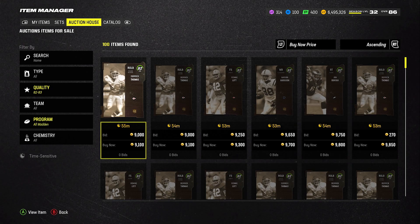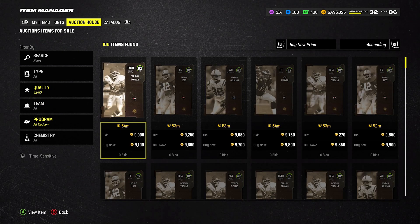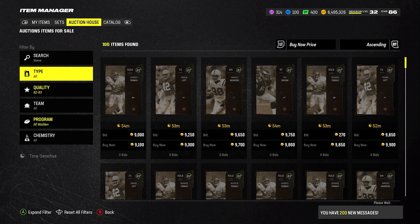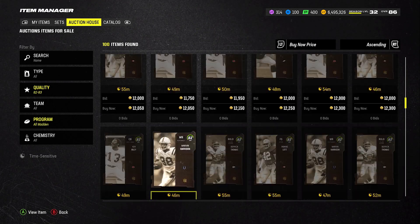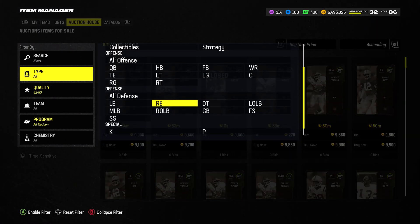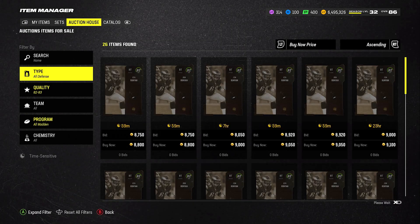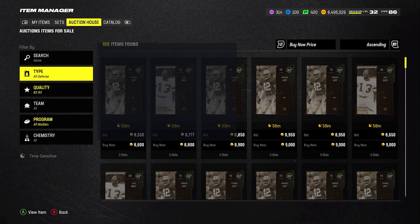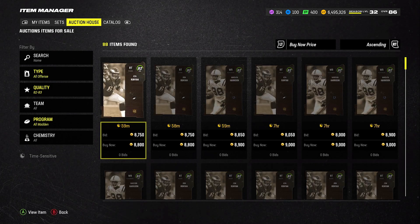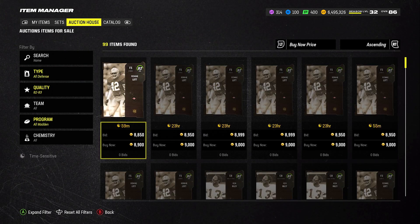See how it levels out now — it's leveled out again. Filter to 82–83. There's no flare now, so you have to wait till it floods again. But if you post these for 14,000 coins, you should be good to go. One just sold for 9,800. You can find these for way cheaper — filter all offense, all defense. Snap these for 8,000, post them for 14,000; you'll be good to go.